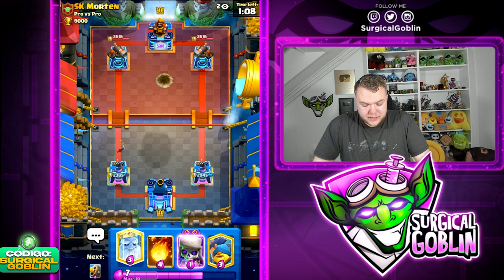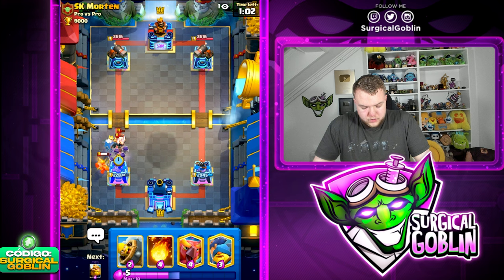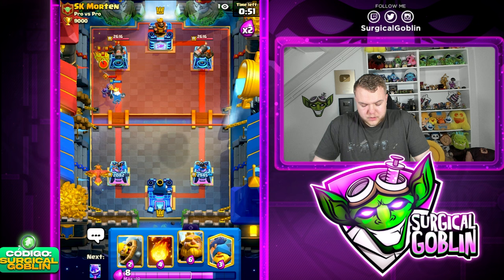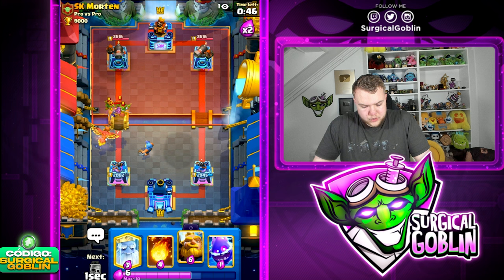We barely have any spammy cards - our only spam card is the Evo Skeletons. I'm gonna go Ghost, Skeletons as well, and then he has the Zap - Evo Zap. So yeah, I was wondering what his Evos were. He didn't have Evo Wallbreakers, he showed Evo Knight, but he was still missing an Evolution which turns out to be the Evo Zap.